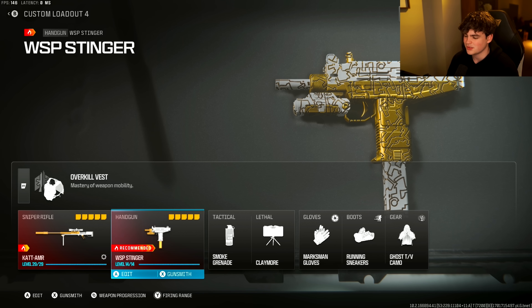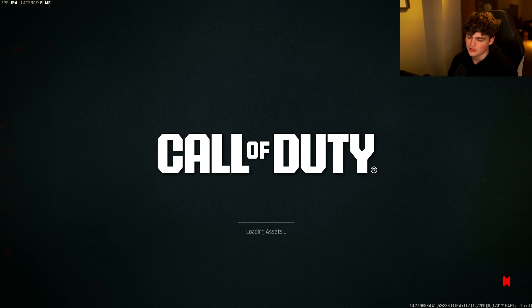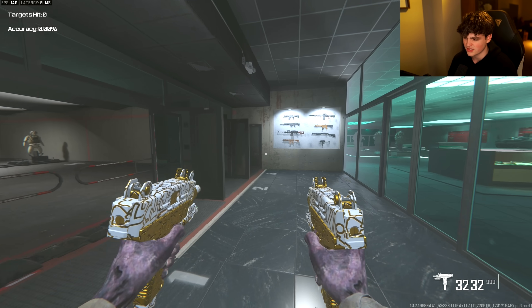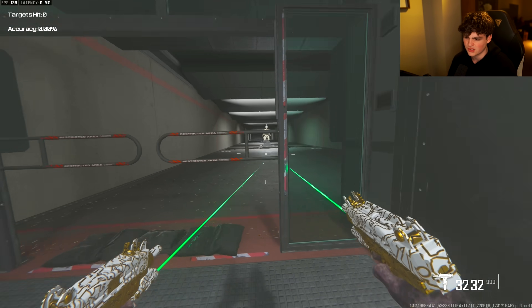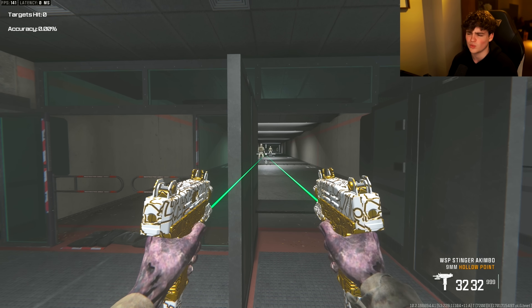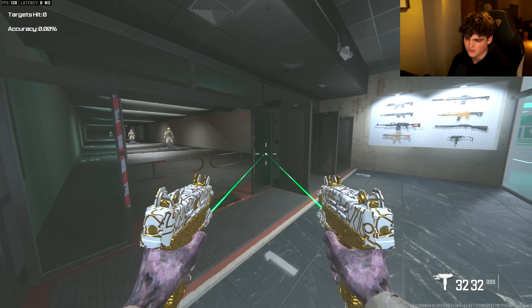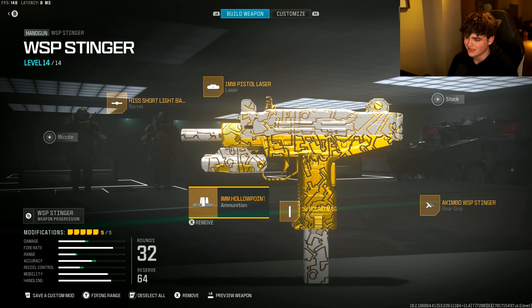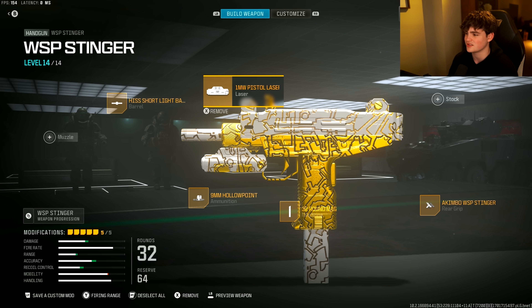You can pretty much do whatever you want with this build — I'd use it akimbo since I'm mostly going to be using it up close. I just wanted to give you guys a variety of different loadouts to try. For the WSP Stinger class setup: Akimbo, 32-round mag, hollow point ammunition, and the 1-milliwatt Pistol Laser.